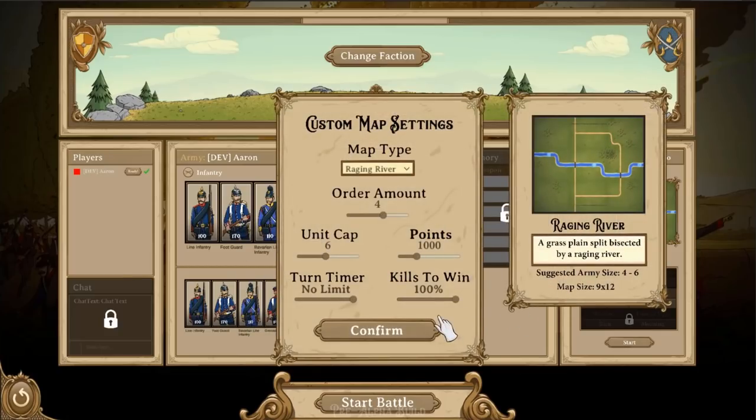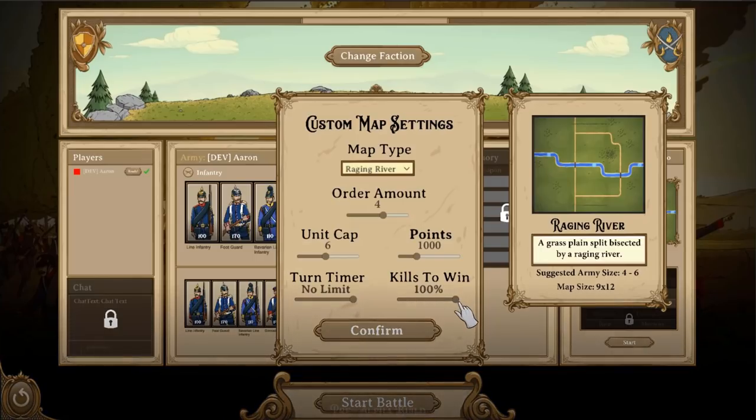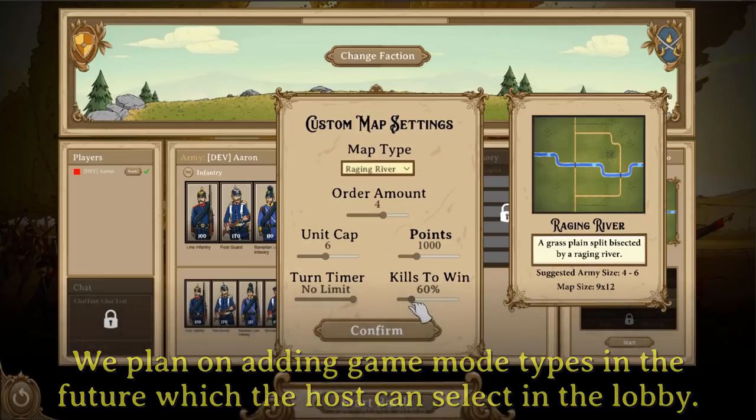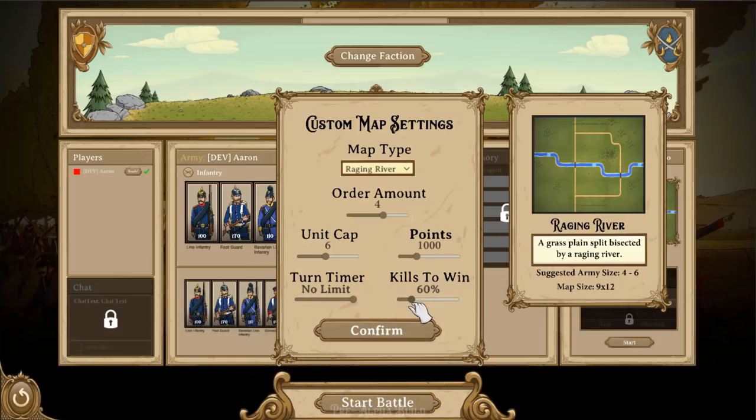Another cooler feature is now there is a kill-to-win bar that you can adjust for gameplay. Normally the victory requirement was you needed to kill 100% of the units on the board, so you need to completely annihilate your enemy. You can now adjust that to anywhere between 50 and 100%. So let's just say I wanted to kill 60% of the units before I won, I'd set it to 60%.